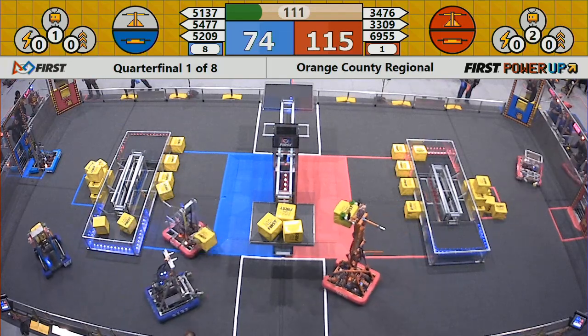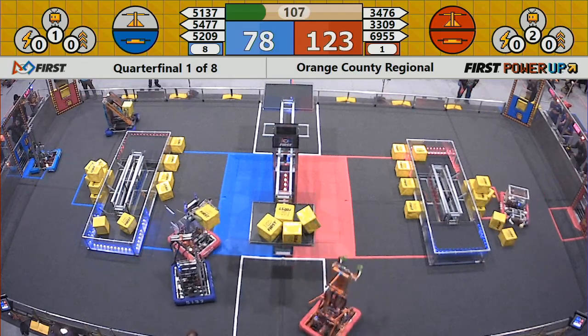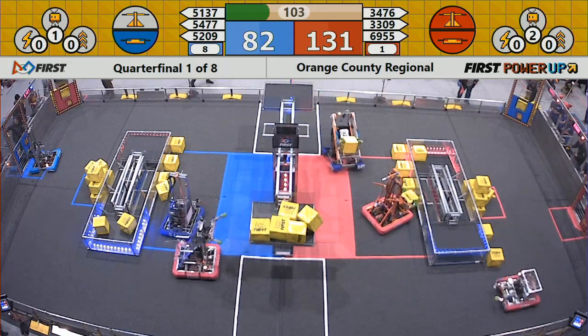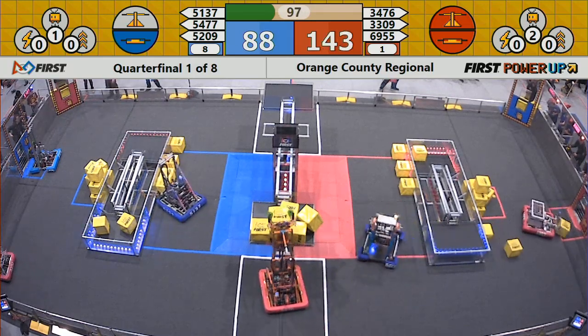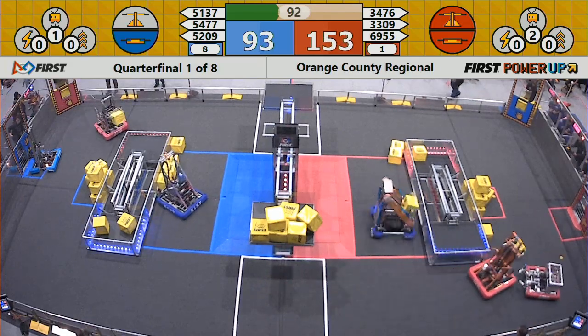3476 on the back side of the scale trying to solidify their ownership. It's not the number of cubes you put on — it's whether you're earning points because it's leaning in your direction. The blinking lights tell you who has ownership. 3477 tried to deliver a cube but it went over onto the red alliance switch.